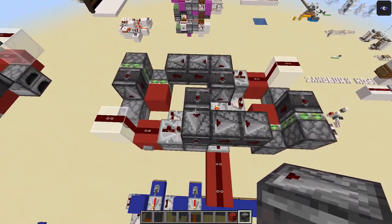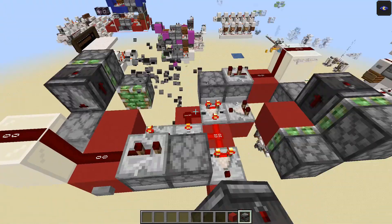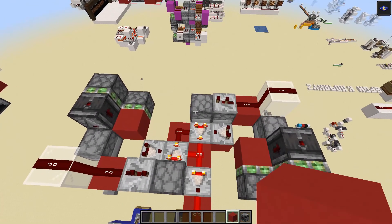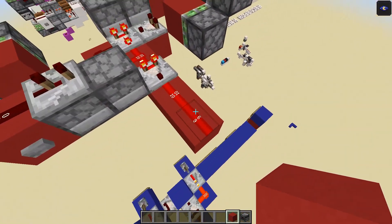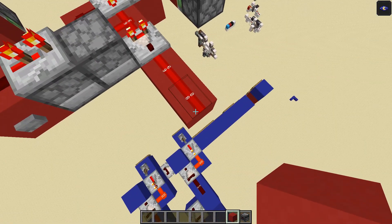To start the explanation I'm going to strip out these top observers and re-add them later so we can see the redstone more clearly. At the moment this is reading a signal strength of 9, and when we press this button it will reduce to 8.